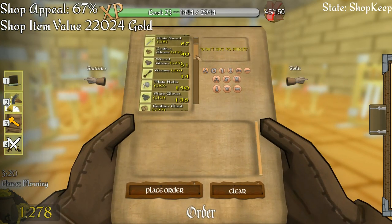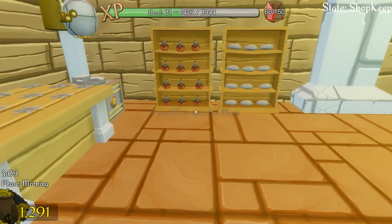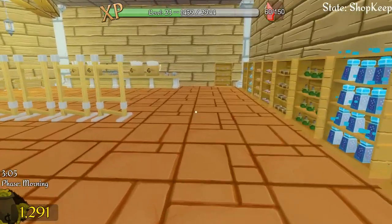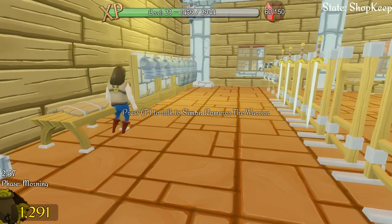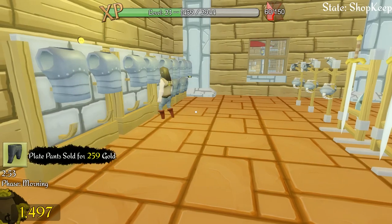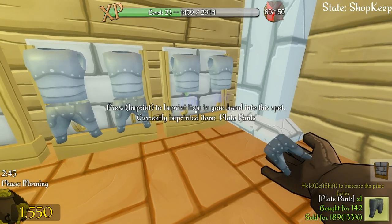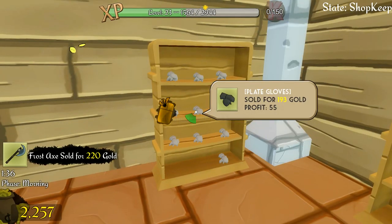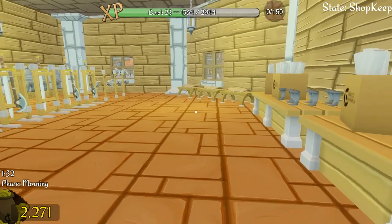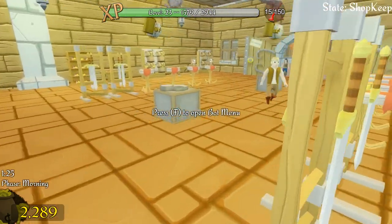I've got 22 wands so I'll probably be all right. The plan is to make sure I have at least 10 of every single item in stock plus shelves completely filled up. A customer wants pants at 259 gold — I could start going through and increasing my own profit margins on items just in case. I'll work my way through and set everything up to 140% sell price.